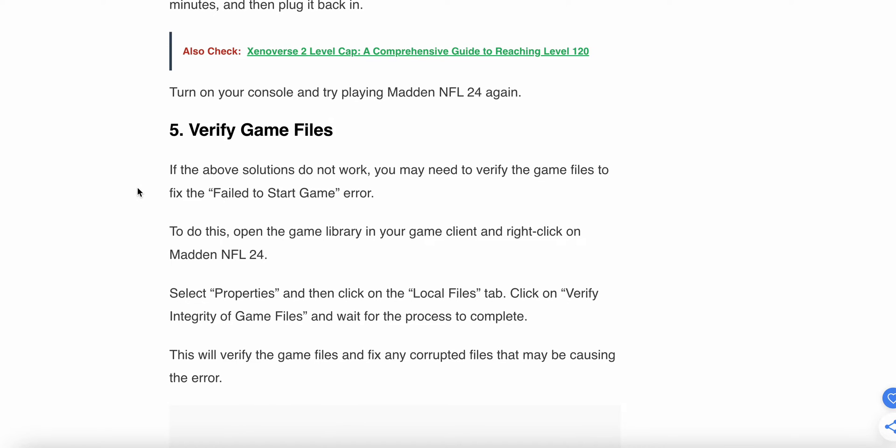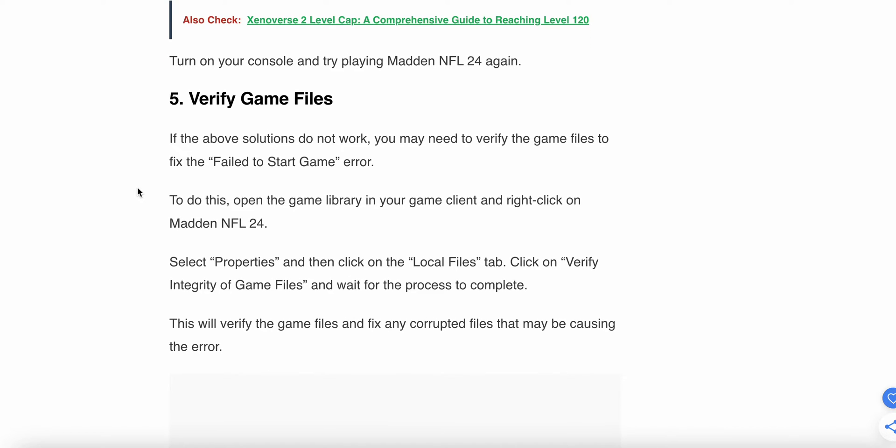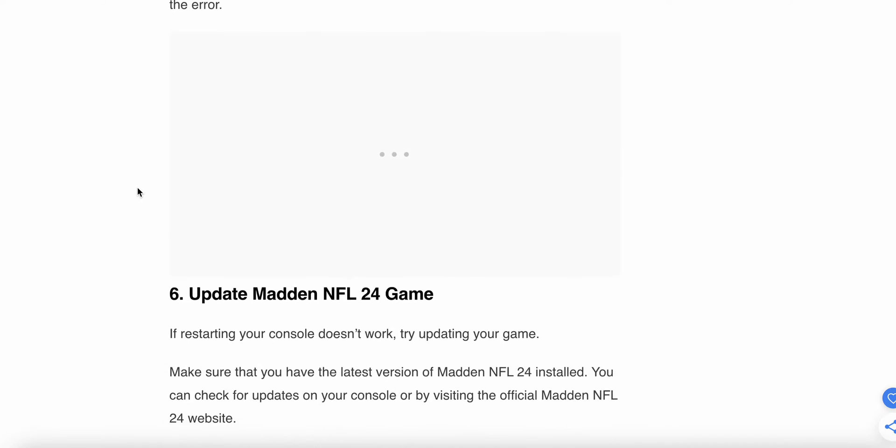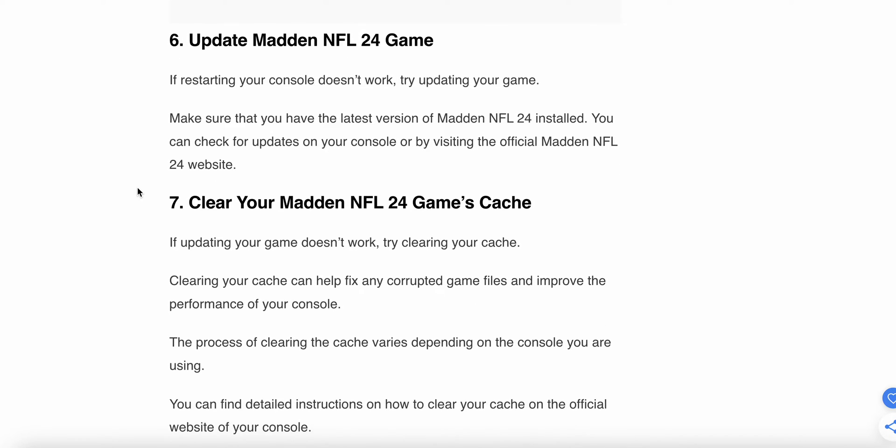Fifth step is to verify the game files. If the above solutions do not work, you may need to verify the game files to fix this issue. Open the game library in your game client, right-click on Madden, then select Properties. Click on Local Files, then click on 'Verify Integrity of Game Files' and wait for the process to complete. This will verify the game and fix any corrupted files that may be causing this error.